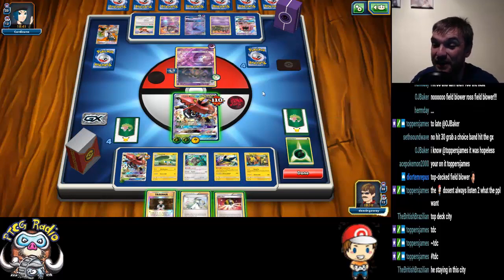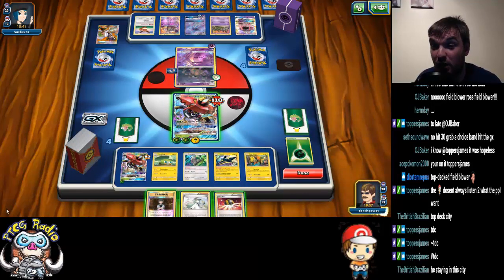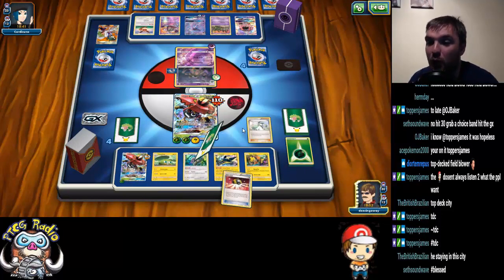We can Ultra Ball for the second Vika Vault and put two energy on the benched Bulu. If we do that, we have a zero card hand. We've got Oranguru, but he's probably ability locking and N-ing us. It's not worth it.